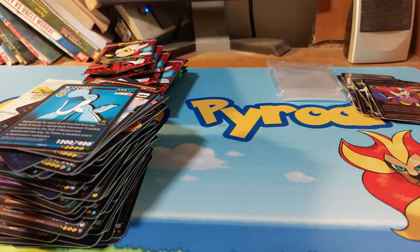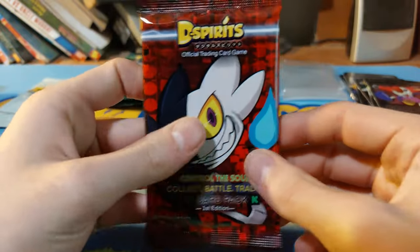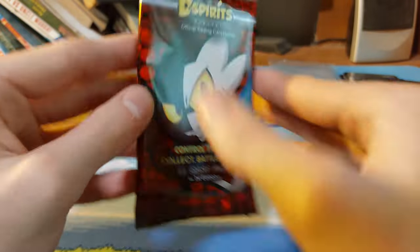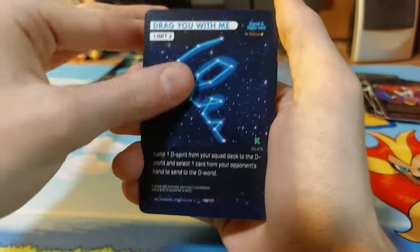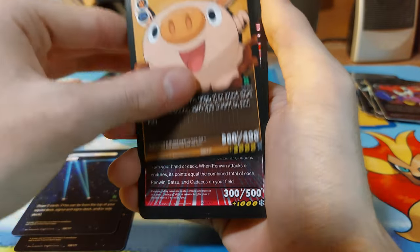Let me fix this giant pile so it doesn't knock over. Alrighty, I'm back. It's 11 cards per pack — I didn't notice that on the front. So you do get a lot of cards. Drag With Me, Drag With Me, Greediness, Oinkster.